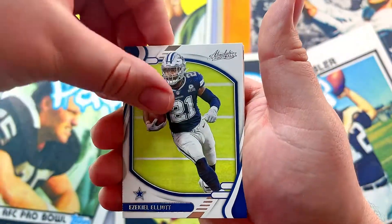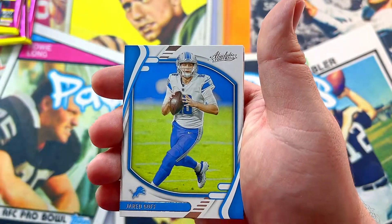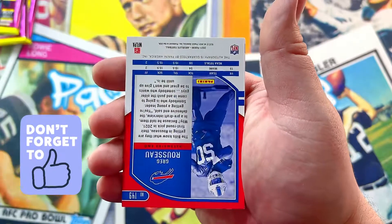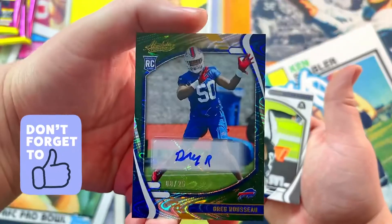Our first pack: Zeke — that's the base look right there — Jared Goff, Patrick Peterson.